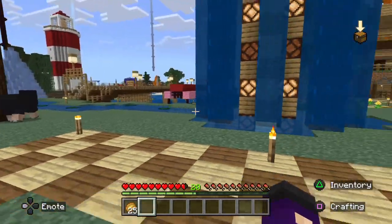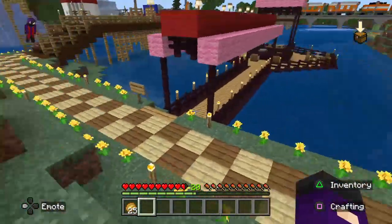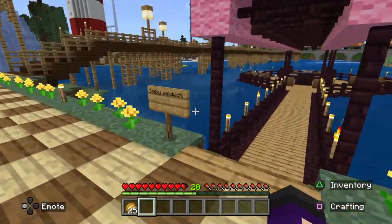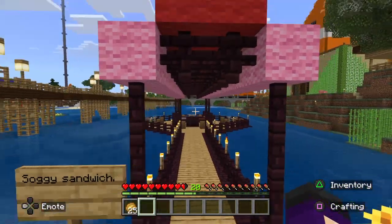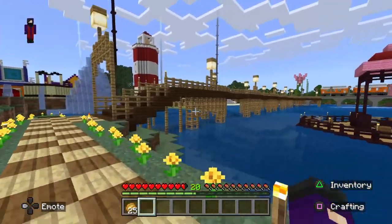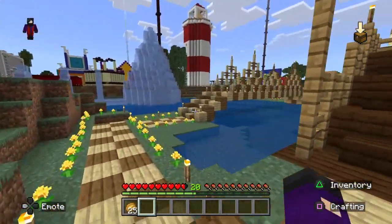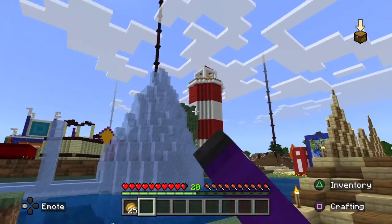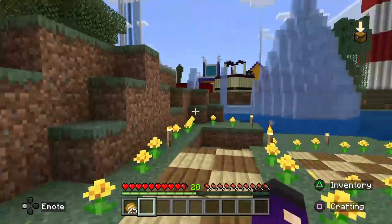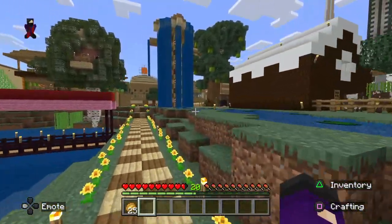We are back with the Stampy's lovely world tour series, with the soggy sandwich. This place — this big old bridge, the smaller bridge, his Eiffel Tower, which we're gonna get to, and a lighthouse which we're gonna get to in a little bit.